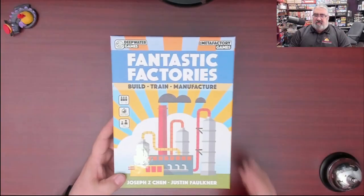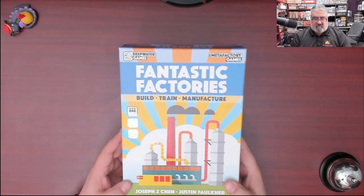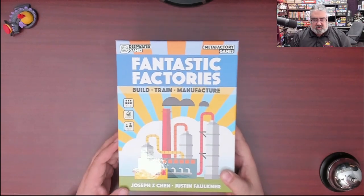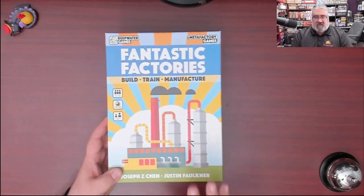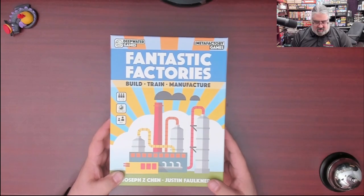Step one is to open up the box. So that's what we're here for tonight — to show you what you get inside the box for Fantastic Factories. Here we have the box from Deepwater Games and Metafactory Games. Plays one to five players, about an hour playtime — going to be longer than your first couple. Age 14+. This is an engine-building Euro game. The box has a very striking look, and I really do like the graphics in this game, though they kind of remind me of Lego now and then.